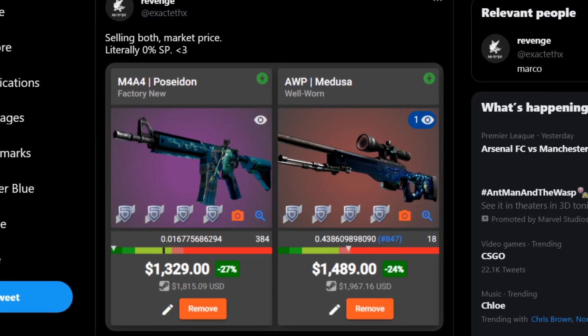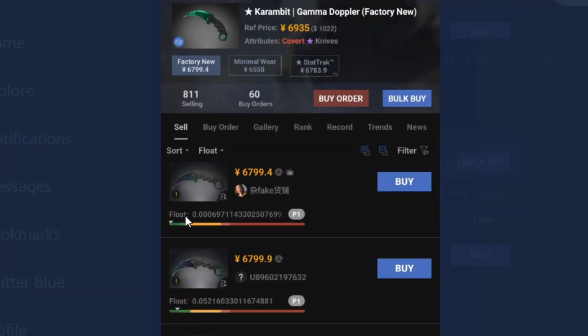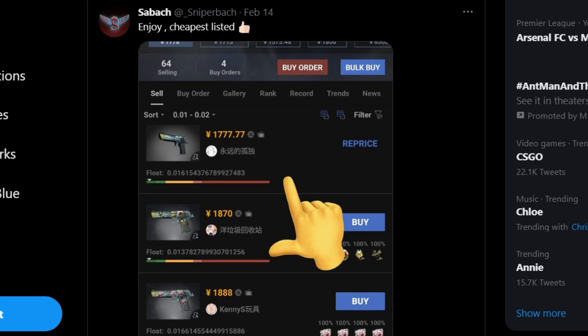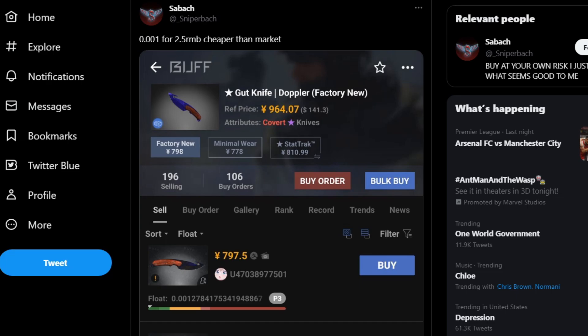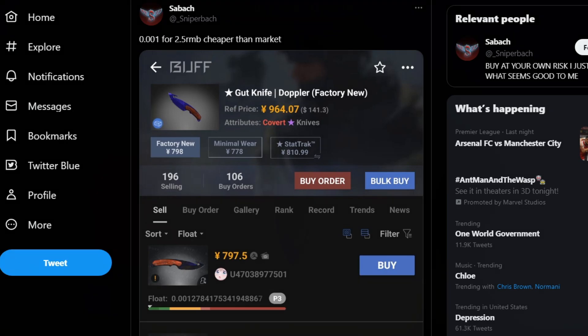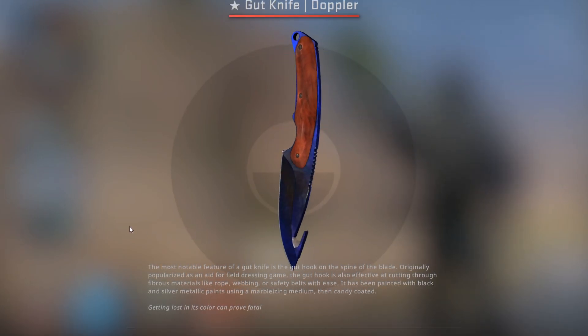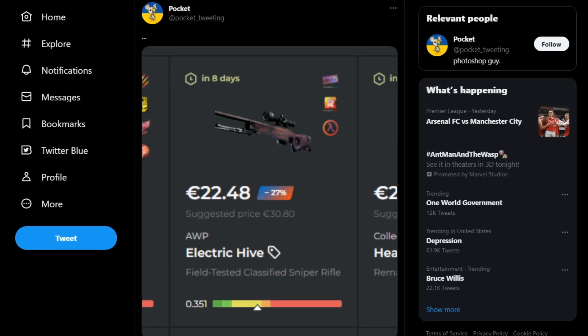Stickered items aren't the only thing you can do this with — items with special float values are a big option as well. Just this morning I go on Twitter and see an undervalued M4 Howl. Obviously I don't expect 99% of you guys to dump $10,000 on a skin, but the guy who posted this, named underscore sniperbach, actually posts a ton of good deals all the time. For example, this Deagle hand cannon listed for just about $15 cheaper than market price, or this 0.001 gut knife doppler for just under normal market price — just easily flippable items that can add up over time and make you easy money, and you don't need an absurd budget to buy them.